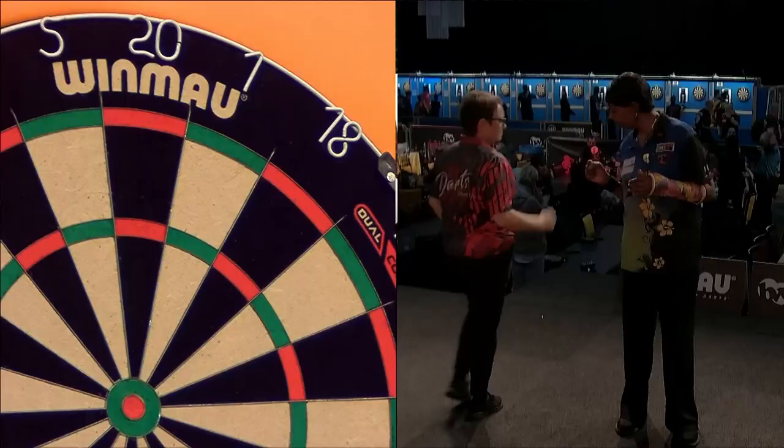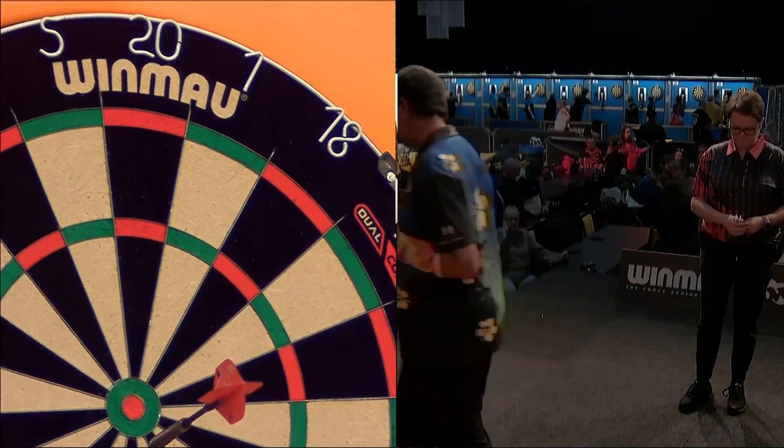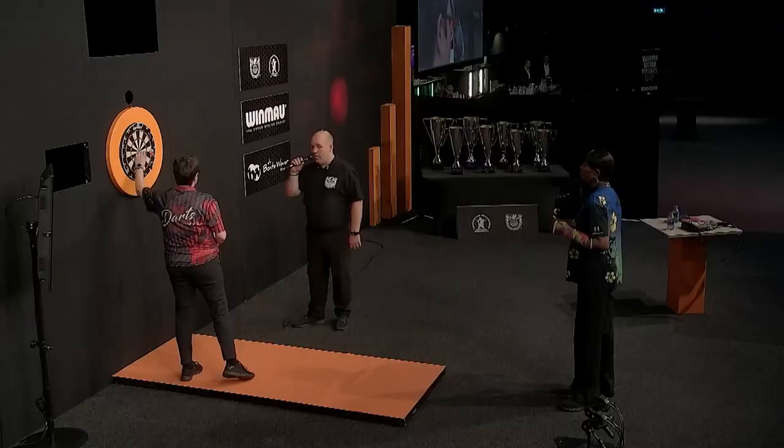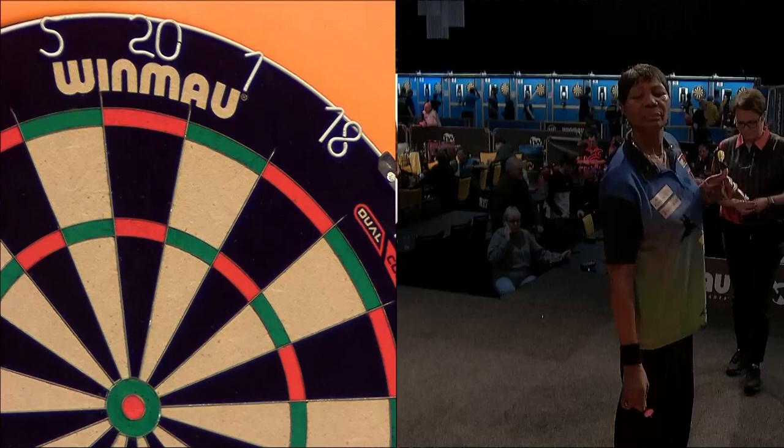It's Tita to throw first for the bull. The first dart is outside the ball, and the second is further outside, so it's Tita to throw first. First leg, Tita to throw first — game on.